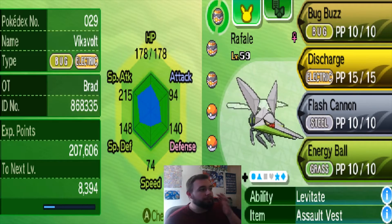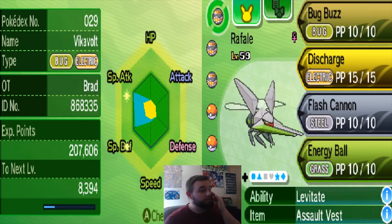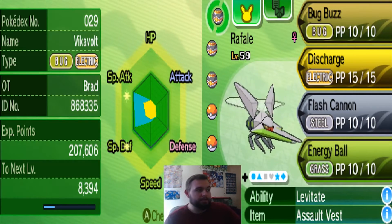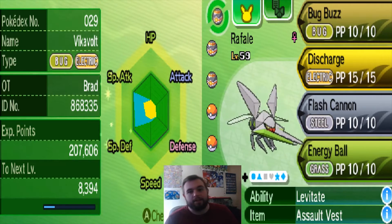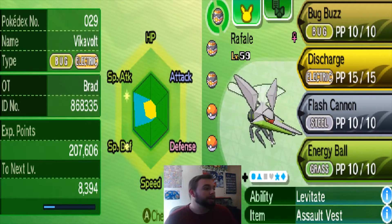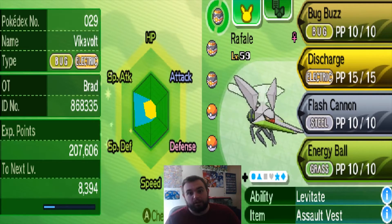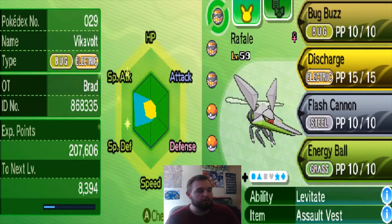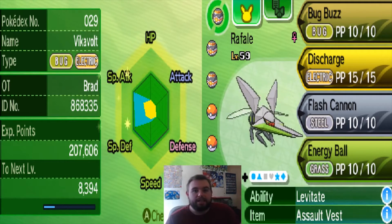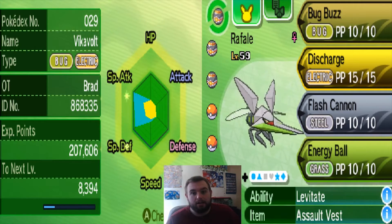When you look at my EV distribution — we'll go through here real quick. The EV distribution I did, I kind of messed up. It's supposed to be fully in Special Defense, not a little bit in Speed. I forgot to do one more SOS encounter. My bad. But you get what I'm going for — full Special Attack, because you do still want to hit really hard, and that'll make up for the not-Modest nature somewhat. The SpDef EVs are there to take those Fire-type hits, because Fire is going to be primarily special.